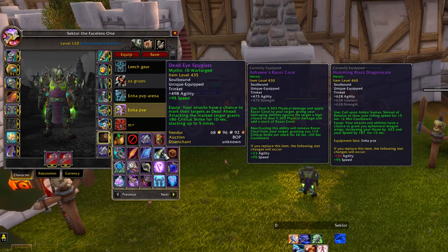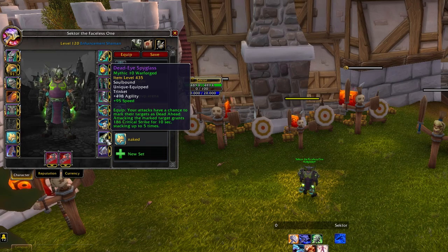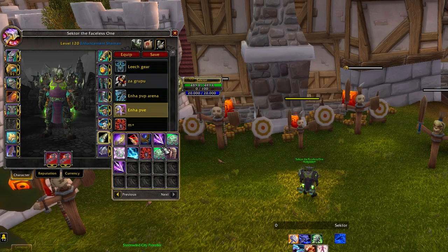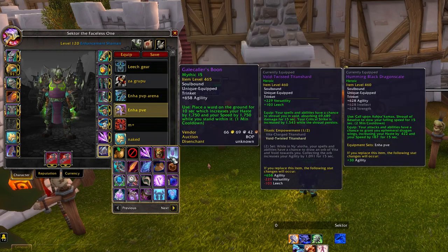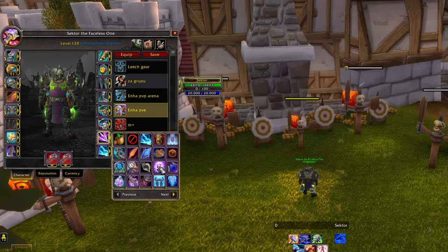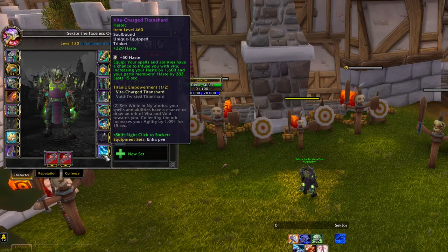Dread Eye Spyglass is also good because it gives a lot of Critical Strike, which is the second best stat. Many people also like Ashvane's Razor Coral, but I don't think it's as strong as the previous two I mentioned. Overall, the best combination in my opinion is Corrupted Gladiator's Badge plus Vita-Charged Titanshard.